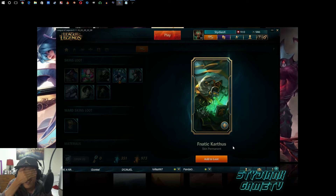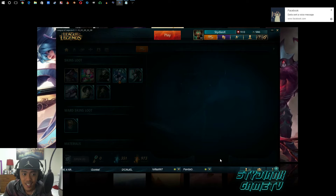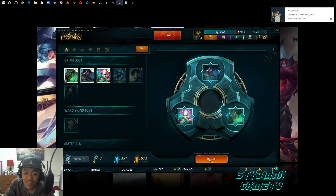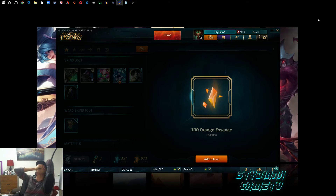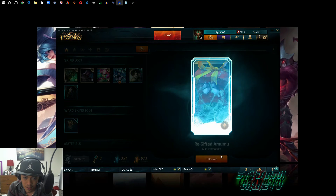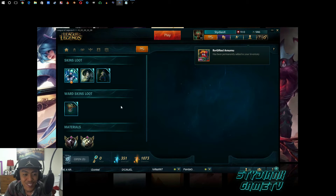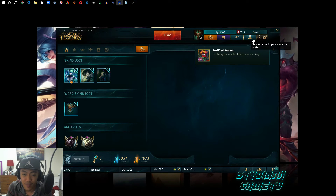Is it good? Karthus - who's Karthus? Oh that guy. No. Re-roll. Tryndamere is good but whatever. What the hell are orange essences for? Amumu - yay! Yes I'll use Amumu, yes yes I would use Amumu.